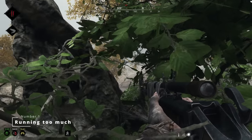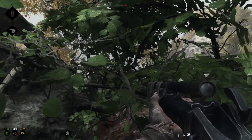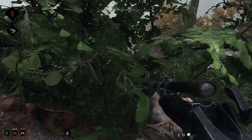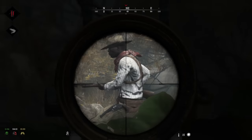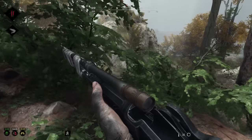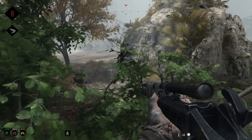Number one: running too much. Sound management in Hunt: Showdown is extremely important. When you're new to the game, you probably don't realize how loud your movement is. Beginners will typically run too much and the movement can be heard from quite far away. Learning when to run, walk, or even crouch is crucial to reduce the chance of someone getting a drop on you. If you suspect or see other players nearby, it might be smart to slow down a bit to prevent them from hearing you as quickly.